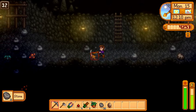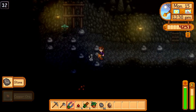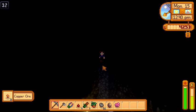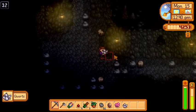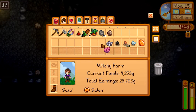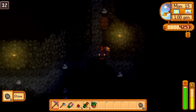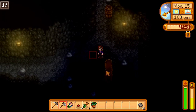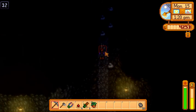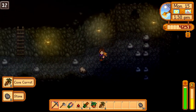The next floor's a little more lit up. Hey, we found the exit already. We've got a case of coals and quartz, I'm just gonna move those down. Hey, we got some cave carrots — it's always a plus.